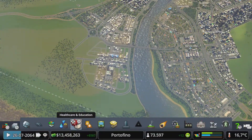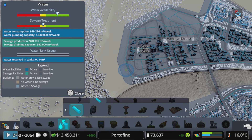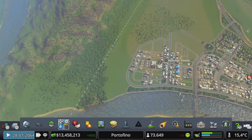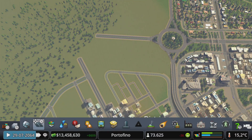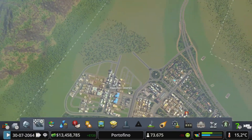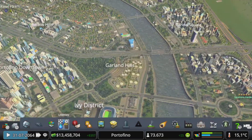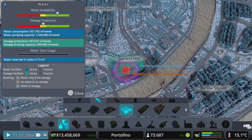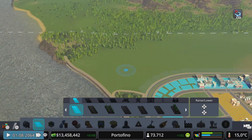I want to look at the sewage situation. We have about 12,000 a week of capacity left, which is almost nothing — we really need more sewage. I need to find a space for some sewage facilities. I want to build more eco advanced inland water treatment plants; we already have some but we need more. I was thinking about building some over here, but I also want to use this spot for something else.